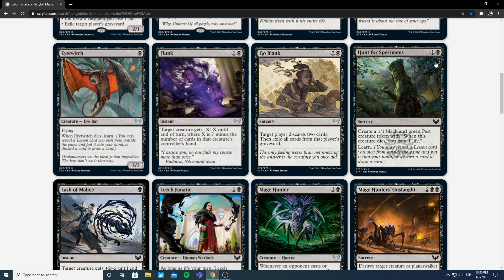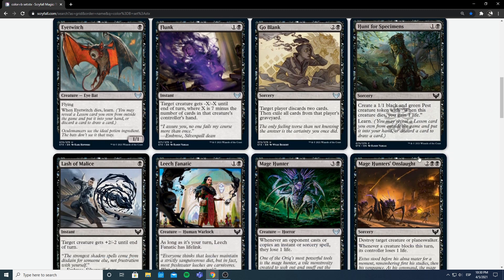Hunt for Specimens — 1 and a black for a sorcery. Create a 1/1 black and green pest that gains 1 life when it dies, and you learn. Two mana for a 1/1 — yikes. You get to learn, and if you have a couple of good enough lessons it might be okay. But I'm not excited; this is probably a no for me. I'm going to do my best to avoid playing this card. Not a fan.